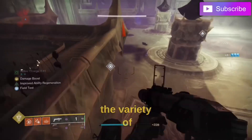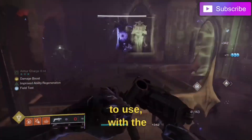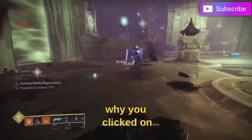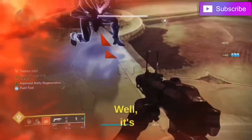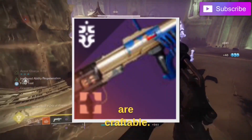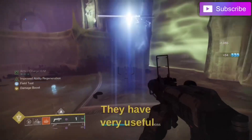Another positive is the variety of subclasses these offer to pair with — with the exception of strand. Now to answer the question and the reason why you clicked on this video: the best wave frame is Forbearance, and next up is probably Explosive Personality because they are craftable.